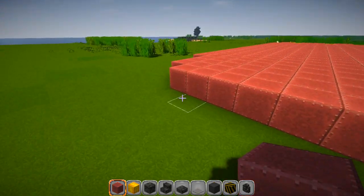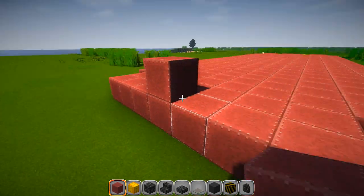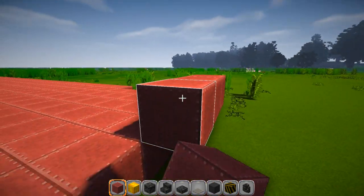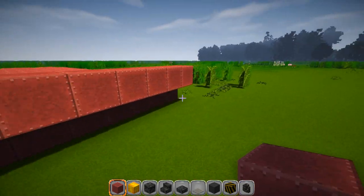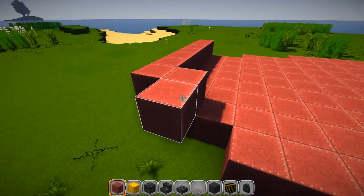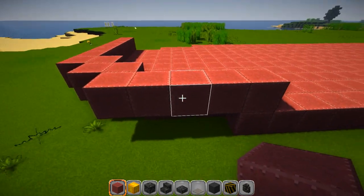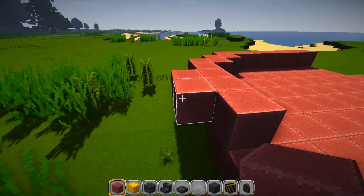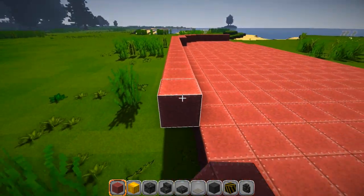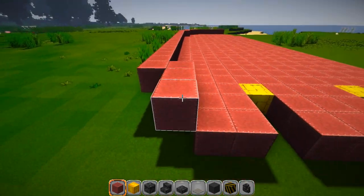Add one more row across the front just like this - I forgot it on the first layer. Then go out by one and go across the front. Go back out: one, two, three, four, five - then come back on the third block and go back 27. It should overhang by one, come back by one, and then go back in by one like that.